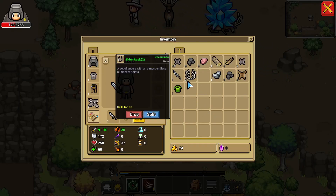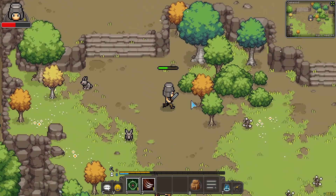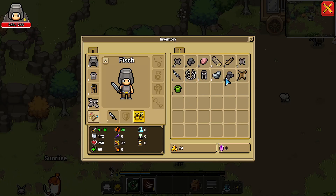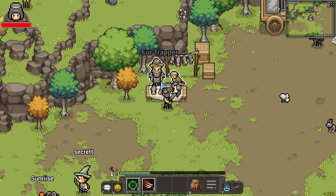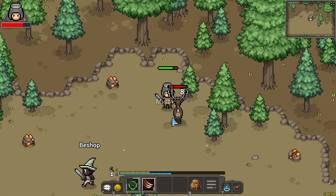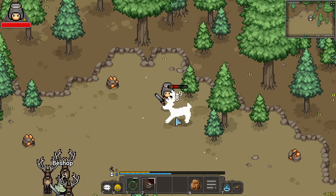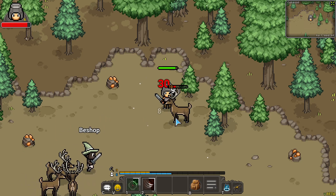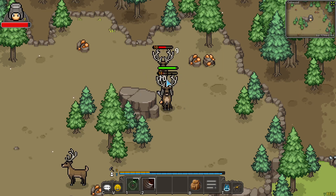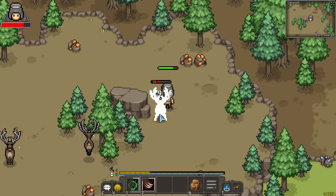Set of antlers with an almost endless number of points. It says it's uncommon. Trapper trousers. I can't even wear them yet. I've got to be level eight. Boar tusks for a pigskin shield next. I think I need to get at least one or two more levels before I go try and do the pigs. All right, I think these two should give me level eight. I'm hoping. This last one should give me level eight. Then we'll go try out the piggies.